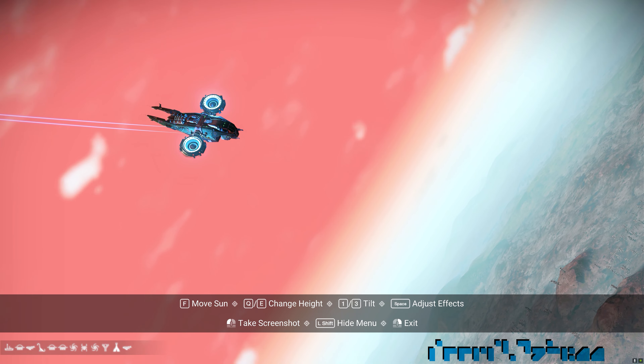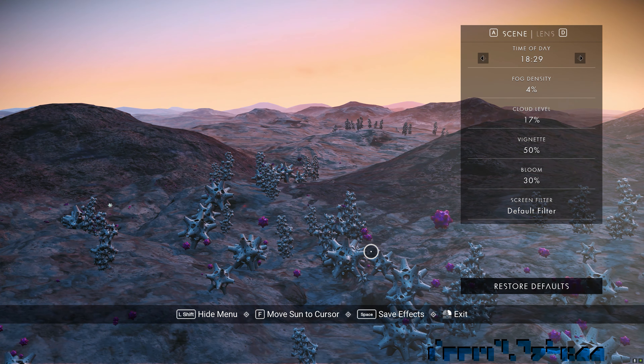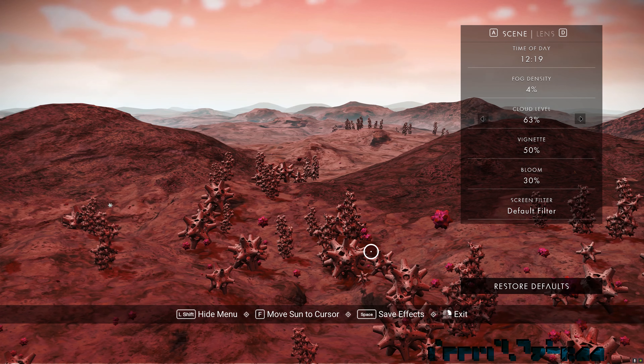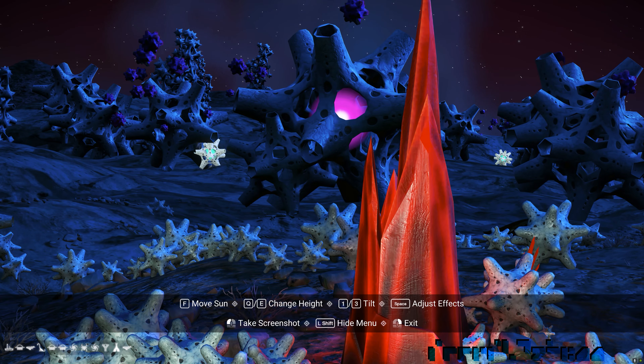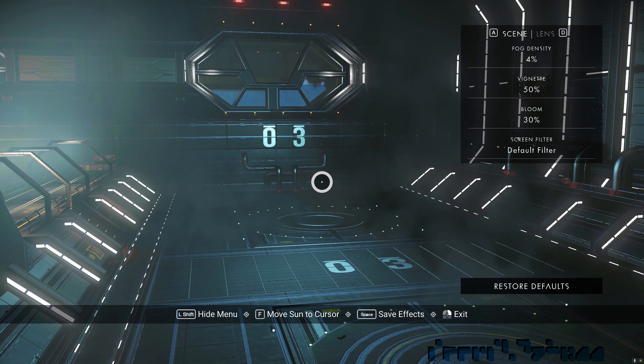Hitting the control to move the sun moves it to the center of your view — the quickest way to see the shot at different times of the day/night cycle and to align light and shadow angles. Hitting the control to adjust effects opens a menu in the top right. On-planet options include: time of day (changed with left/right), fog density, cloud level, vignette, bloom, and screen filters — which let you apply various color filters for a quick way to see the same scene in different light.